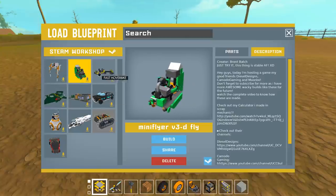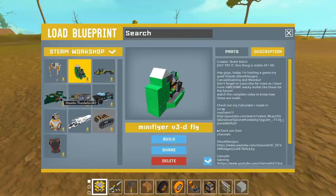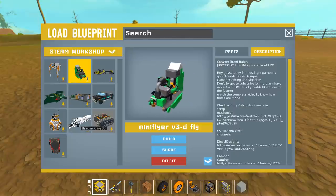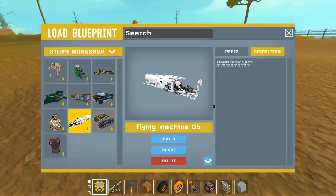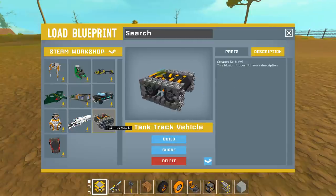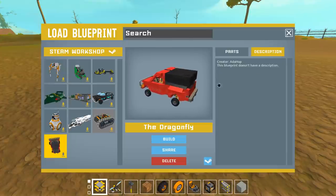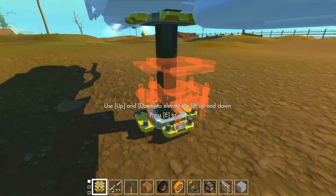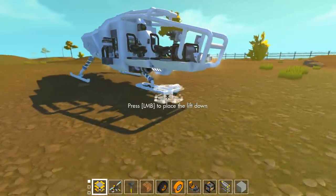This one's freaking sweet — this fast hover bike's really cool. This is a flying machine by Comrade Nova. Some of these guys have YouTube channels too. Dr. Navio — I think this guy has a YouTube channel. Look at this thing — looks like something from Destiny or something, some kind of drop ship.